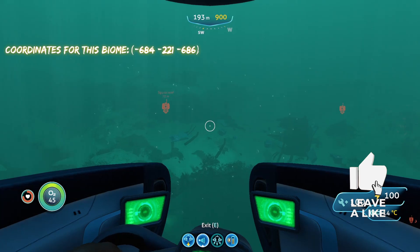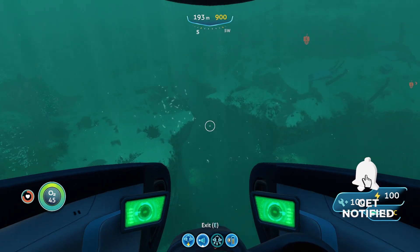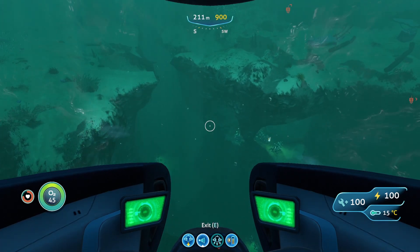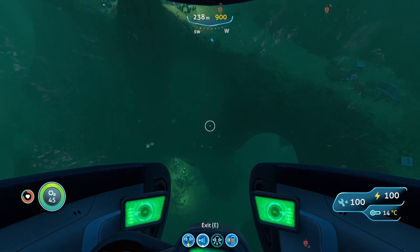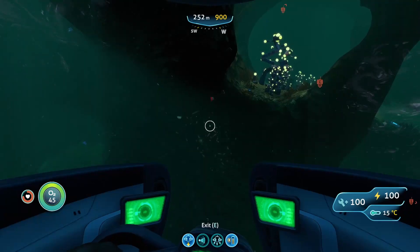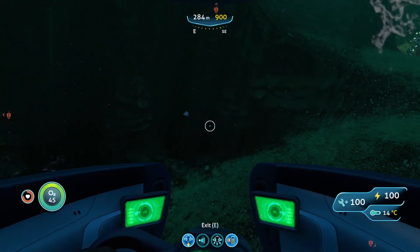We are now in the Sparse Reef. Once you're here, you'll see a giant hole in the ground — a giant cave entrance. This is the cave you want to go into because you'll find rubies all over the walls and on the floor. The rubies are relatively easy to see because they're bright red and the cave is pretty dark. There's one right here, one right there, one right there — that's four.